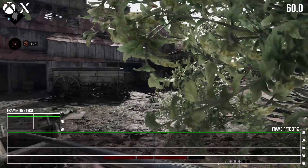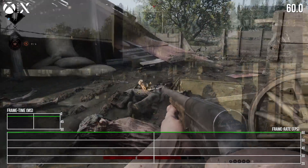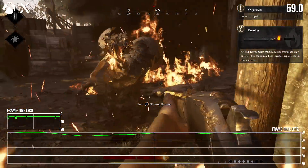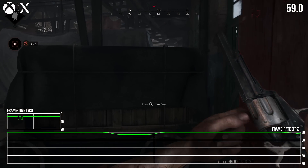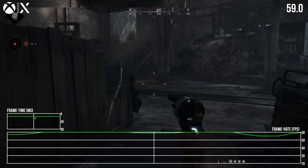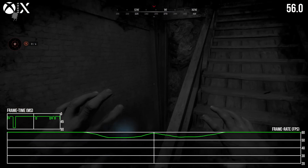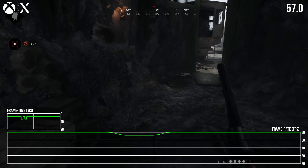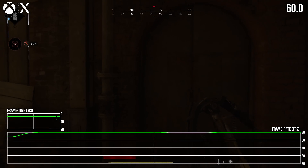Moving on to performance, Hunt Showdown 1896 targets 60 frames per second on all three consoles. There's no mode toggle in this case — no optional 30 FPS fidelity mode. You get one way to play. Series X is the worst performer of the three overall. You do get to 60 FPS most of the time, but it's punctuated by clear, obvious drops during play. At times when switching to the dark sight vision mode — a major game mechanic used to track down clues and enemies — you'll incur a momentary blip, with a cluster of frames dropped in each transition.